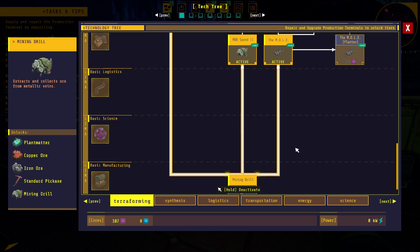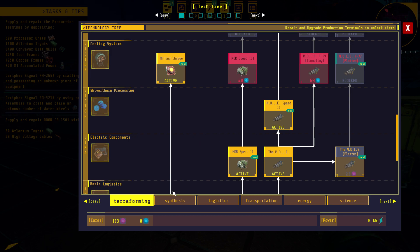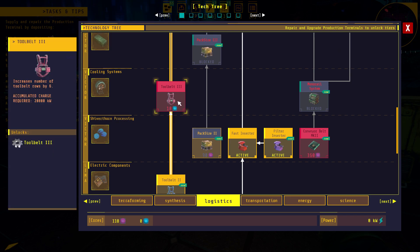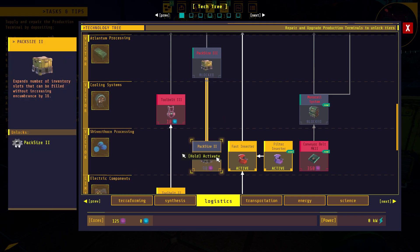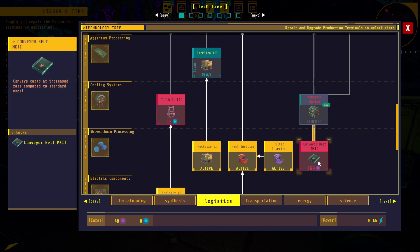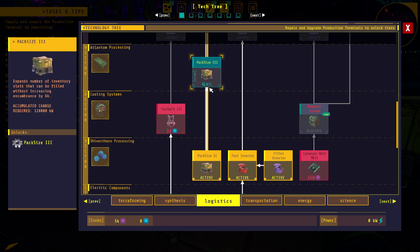Now if we look at the tech tree, we need blues — we're going to have to start making blues soon. So we're up to everything blue there. Logistics — we can do the tool belt but we need blue. Pack size: expands the number of inventory slots that can be filled without increasing encumbrance by 16% — we have enough of that, let's take it. And then we want the belts next, so 360. We'll get the belts, and then we're going to have to do the next quest before we can unlock that one.